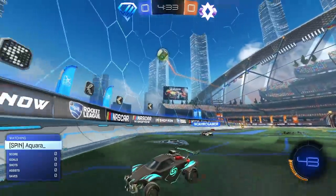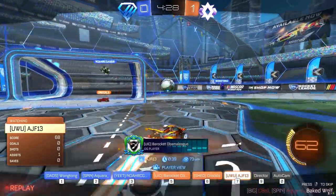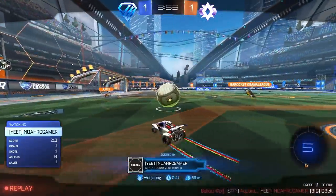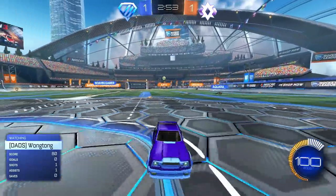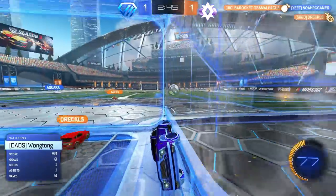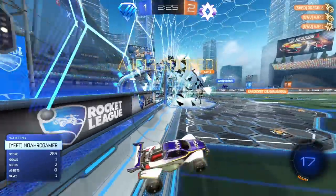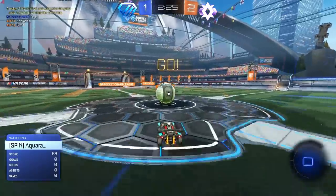The diamond players start game one. There's some immediate communication about plays — one player mentions going for a better touch than expected, nearly hitting a shot. There's a missed opportunity, a good pass called out, and a goal scored. Commentary notes that Noah was hitting the ball with power. Players discuss boost levels and positioning as the game unfolds, with one getting demoed. Midway through, the diamonds are only one goal down.